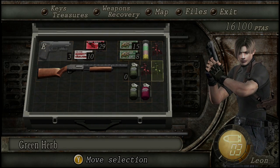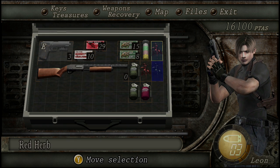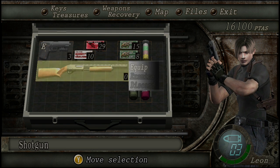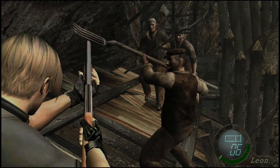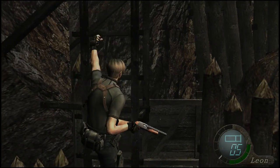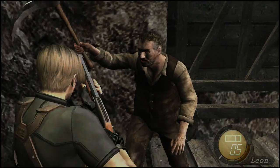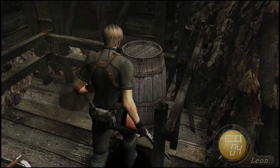Let's let those guys hang out up there. We'll combine a red and a green herb and bust out the shotgun — it'll take out multiple guys quickly. We did upgrade the shotgun's power in the last episode. That guy is a complete bastard — he was waiting up there for us.